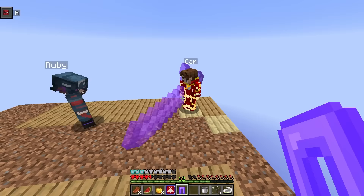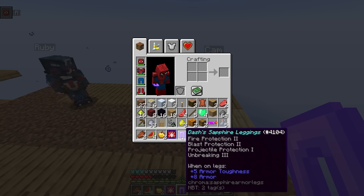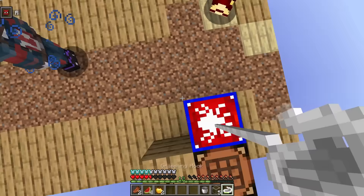I also got the sapphire leggings — they have fire protection, blast protection, and plus eight armor bars. My other leggings give plus six, so I'll use these now. I look like Spider-Man with purple pants! Did you guys already open all your lucky blocks? I've got one left. Come on, this is our last lucky block — we better get something good. Let me do the spider dance on it!